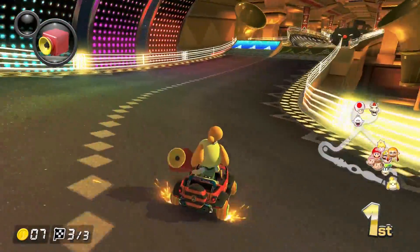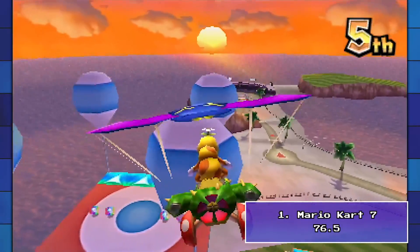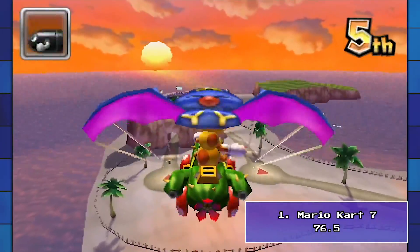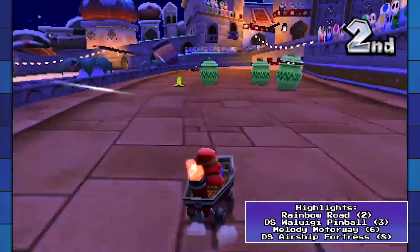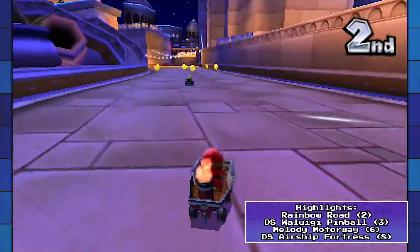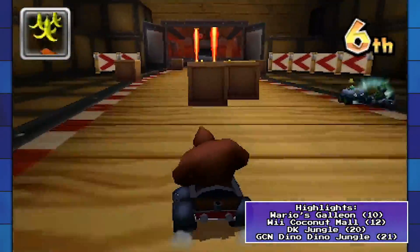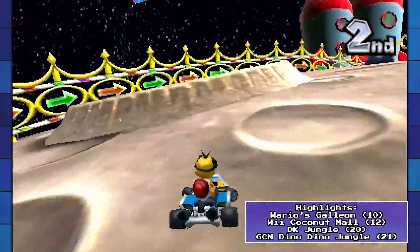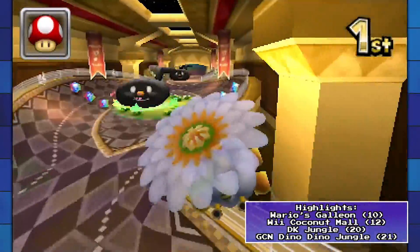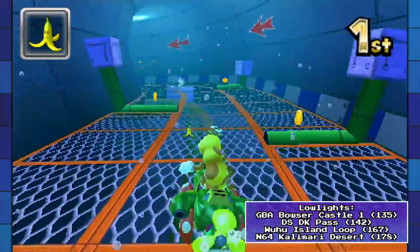You already know what number one is, so let's skip any unnecessary build up. By a tiny, tiny margin, Mario Kart 7 just beats out Mario Kart 8 for the top spot. This is one position that I did kind of see coming, as when I think of the Mario Kart game with my favourite tracks, my mind does immediately go to 7. After all, it does show up 5 times among the top 10. It has far and away the best Rainbow Road — which is my favourite nitro track — as well as other phenomenal tracks such as Melody Motorway, Wario's Galleon, DK Jungle, and Piranha Plant Pipeway.